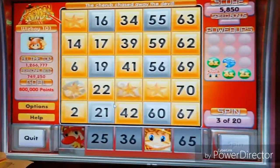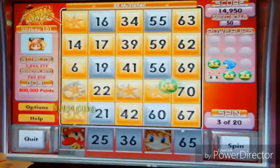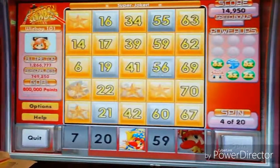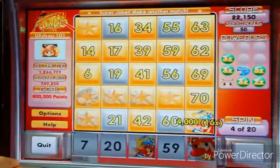Oh crap, the devil. Put the cherub's aim of my life, and double the points. Sweet. Thank you. This is why cherubs are so lucky, because I get, like, double the points.